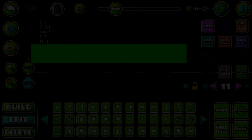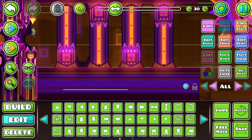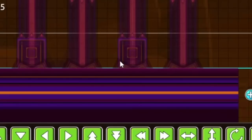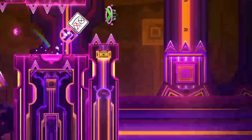Despite not wanting to do it, the only actual good option I had was to make a custom ground on this part. I hate this game. So I started making a whole custom ground just for the sake of fixing a minor visual bug. Since I was pretty lazy to make anything good here, I just spammed a lot of lines and glow on it. And surprisingly, it actually ended up looking pretty good — way better than what I expected, for sure.